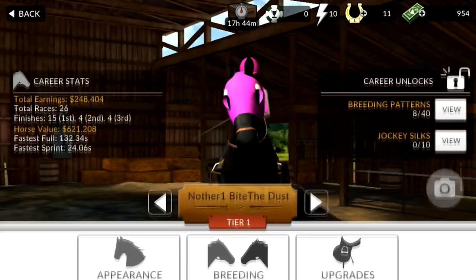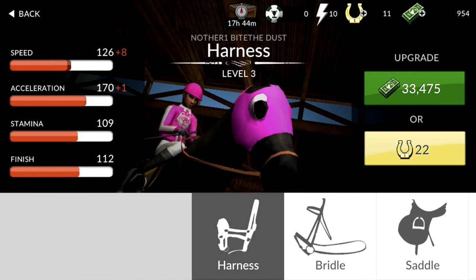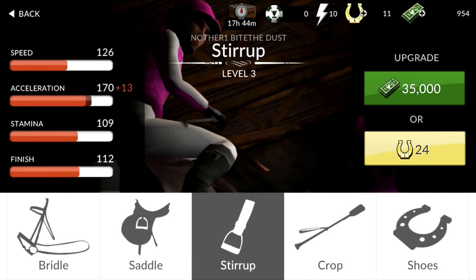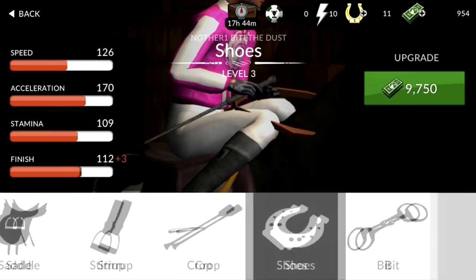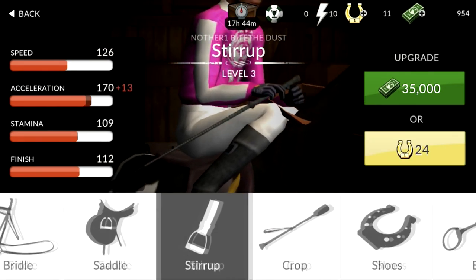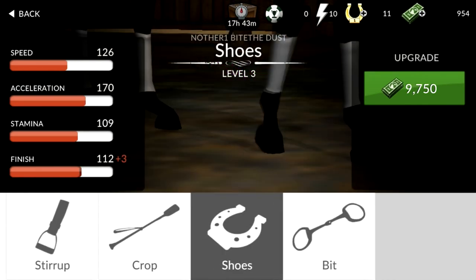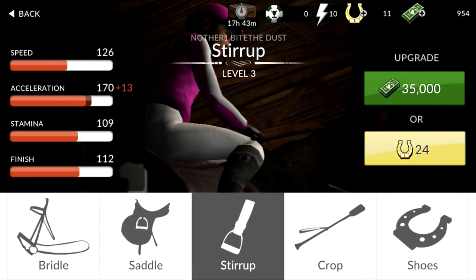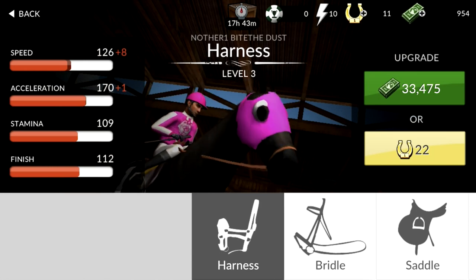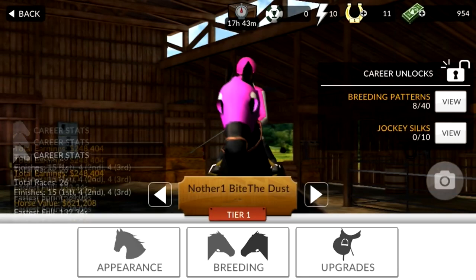We can go back to my stable, then go over to the bottom right where it says upgrades. With upgrades, this is where you upgrade the stats of your horse on the left. Harness gives usually speed and acceleration. Riders usually just speed alone. Saddles give speed and acceleration. So there are different things that upgrade different attributes to your horse, which is very important. The cost is shown in the green box to the right. My bit is only at level 2, crop is at level 4, stirrup level 3, saddles level 3, riders level 2, harness level 3. When you hit upgrade, you get to the next tier level to increase your horse's stats.